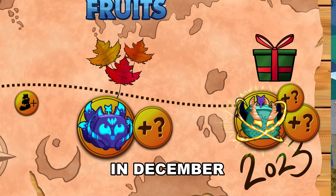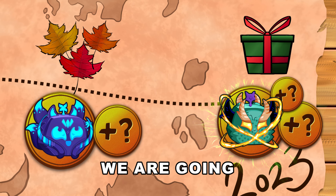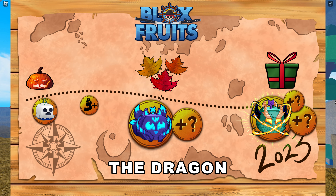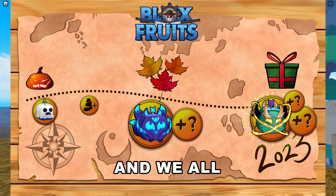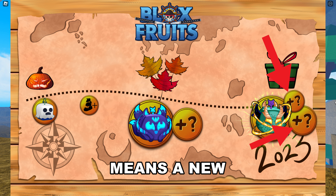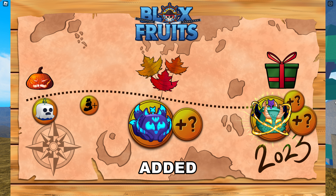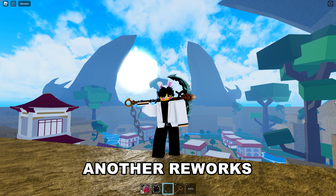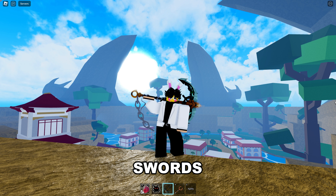On the far right of the map there is a present, which represents Christmas in December. So after two months we are going to get a greenish fruit which looks like a dragon — that is probably the Dragon reward we have been waiting for and are all hyped about. There are also three question marks, which probably means new swords or guns, the Control fruit rework, or reworks for the remaining swords could be added into the game.